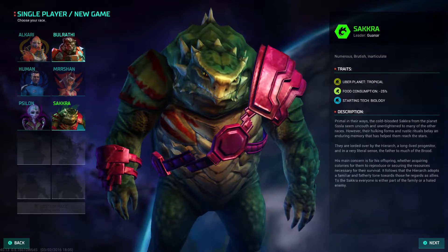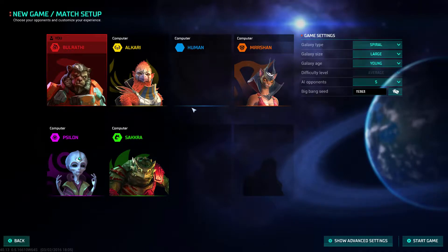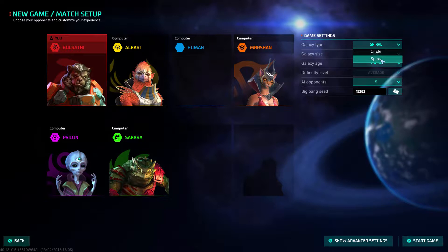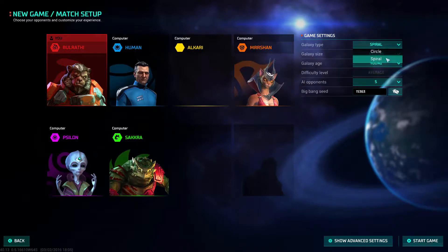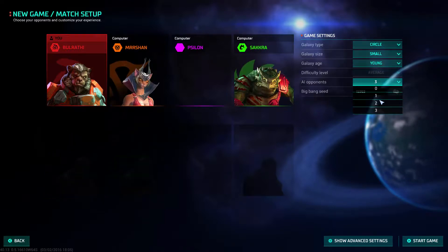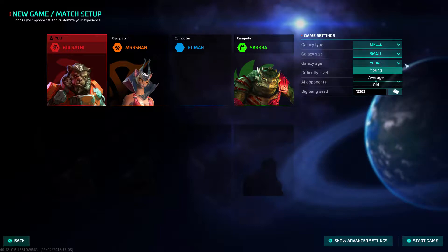So for this one, we are going to start with the Bulrathi — they're actually the only race I haven't played as yet. You can have up to 5 opponents. You've got 2 galaxy types: Circle or Spiral. Spiral often has certain pathways you can't travel until you get further along the tech tree, but we'll just go Circle. You've got a choice of Small, Medium, and Large — for Spiral, there's no Small option. We'll do a Small Galaxy with a max of 3 opponents. We can't change difficulty level in this early access version.